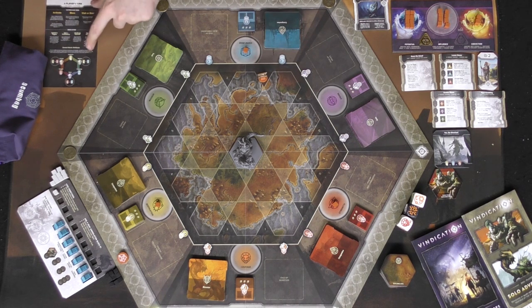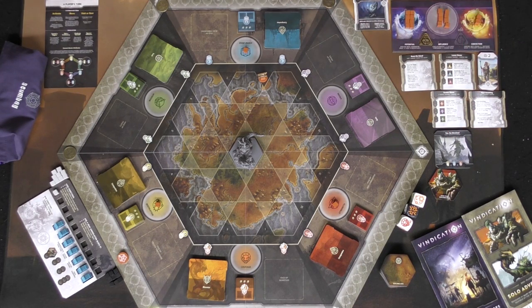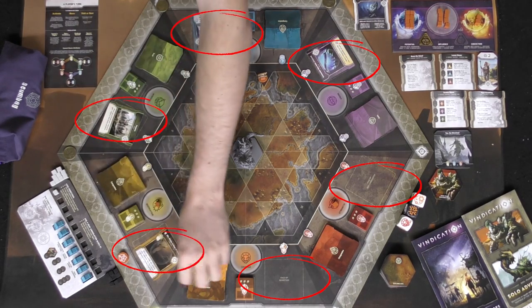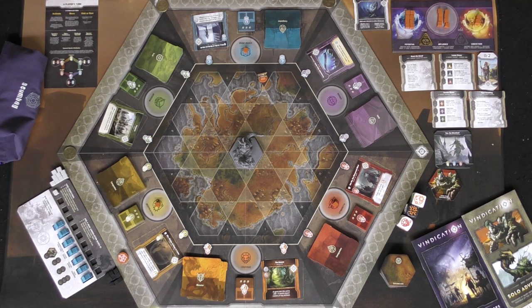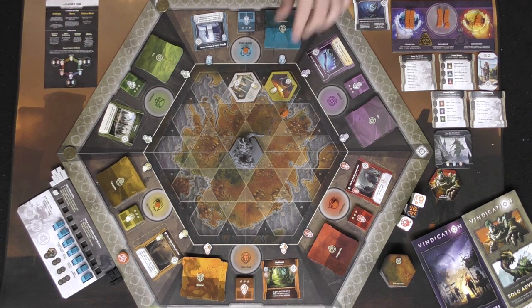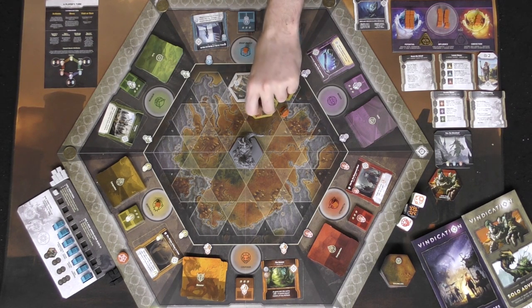Let's begin the second adventure, The Awakening. My character starts at space eight and each turn has three phases: activate, move, and visit or rest. Movement is based on your mount which starts at two spaces. I'll move my character two spaces. After moving, if there are any blank tile spaces adjacent that you've walked past, you place tiles down from the bag - these are random tiles from the base game. Movement is now complete.